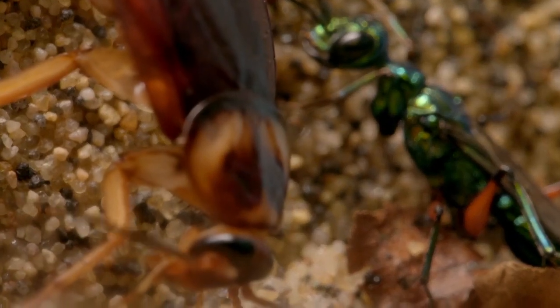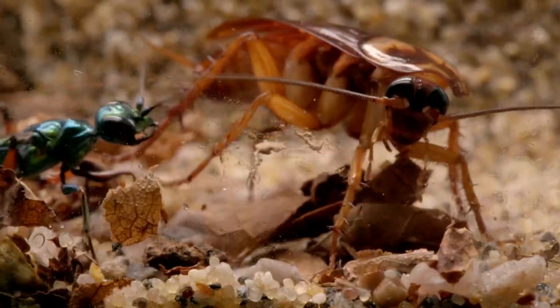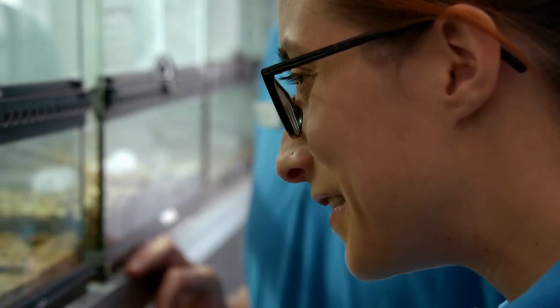Usually jewel wasps go for it straightaway if they're interested, so we'd know as soon as you put it in. She's on it — she feels the smell of Carl. She would grab him by the neck... and she's got one!